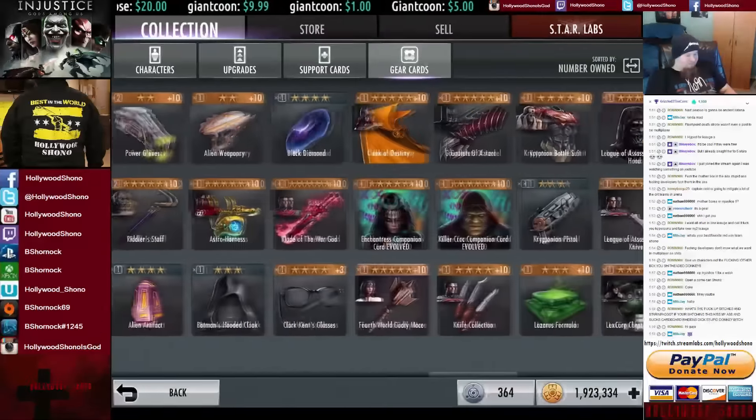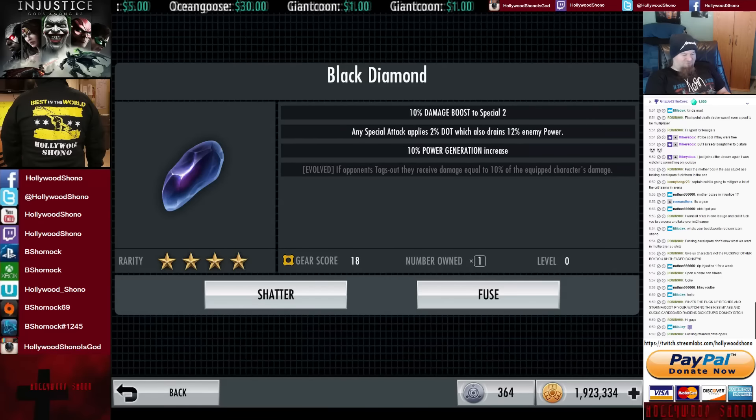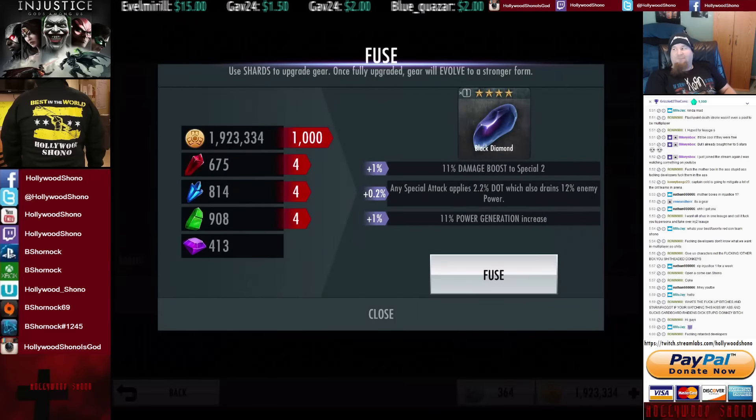Going to the back of the list with the Black Diamond: damage boost to Special 2, any special attack applies 2% DOT which also drains 12% enemy power, power generation increased. When evolved, if an opponent tags out, they receive damage equal to 10% of the equipped character's damage. That's really interesting. This is definitely a gear item that would be good for anybody that uses Special 2s — like Blackest Knight Martian Manhunter, Arkham Knight Batman, or Arkham Origins Batman. Any attack applying DOT that also drains enemy power basically gives you power drain on a character that doesn't have it.